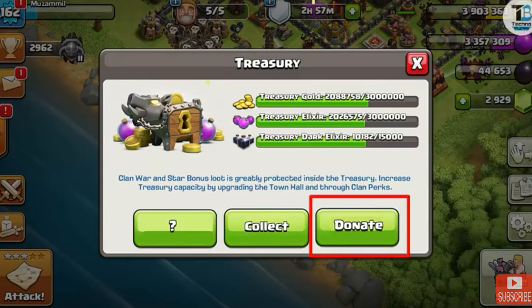We can also donate our treasury loot, but it won't come from the storage — it will go from your clan castle treasury loot. That's a cool feature for this update.